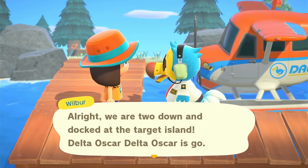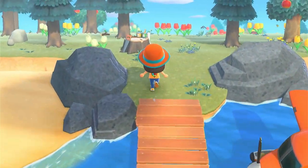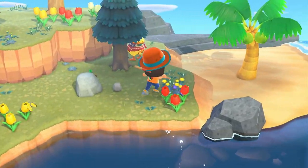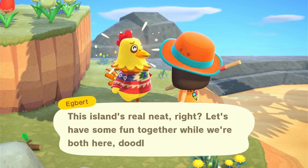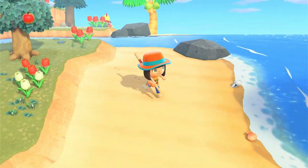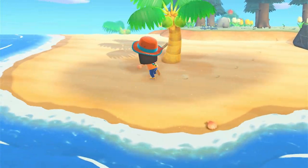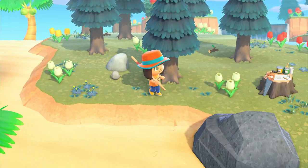Island number five - we are seeing some really cute ones even though we haven't come across who we're looking for yet. Who have we got over here? Oh, it's Egbert - we saw him on the last hunt! He still hasn't got any sleep I see. Definitely a no for me, sorry Egbert. I don't think there's a DIY on this one - I'll have a quick look for wasps and then head to the next island.